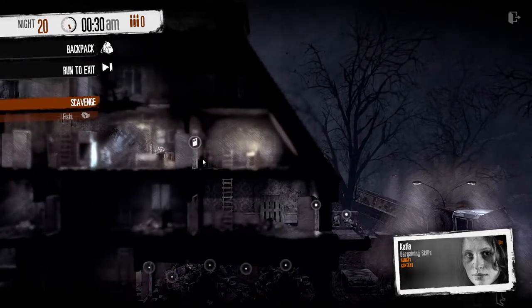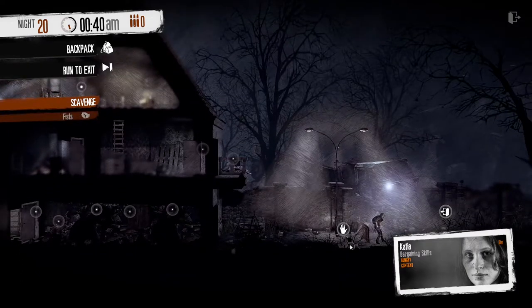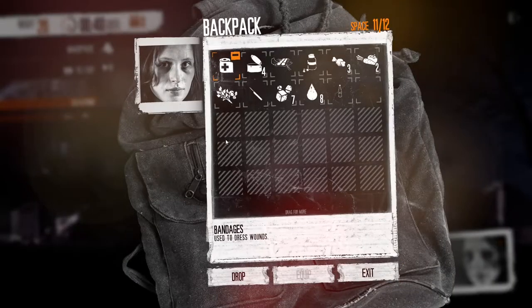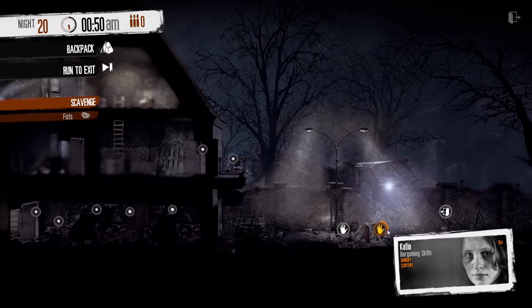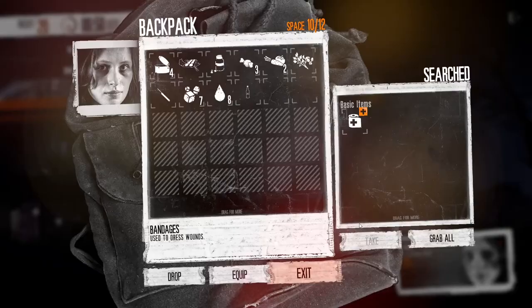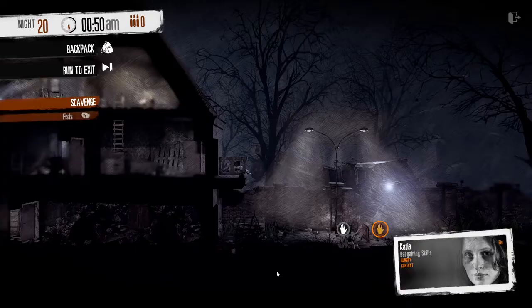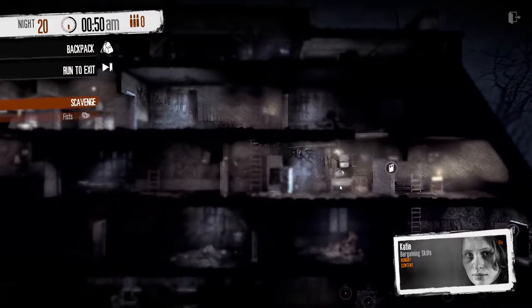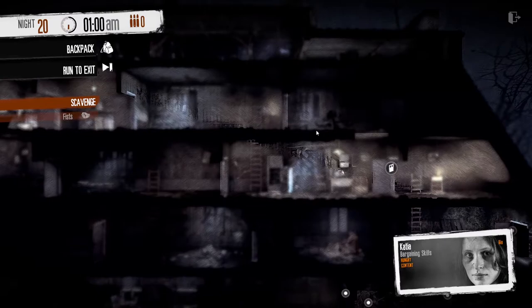If you hang around too long he arms up and whips out a gun and you start getting shot. So we can just drop everything here. I brought two lockpicks because there is another locked box here, so sometimes if you're lucky and you can sneak up and grab everything using sneak, you can also get to this one as well.